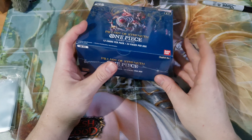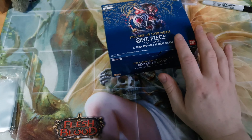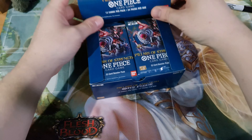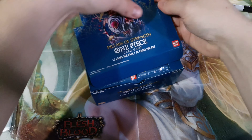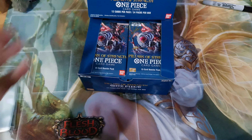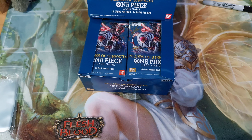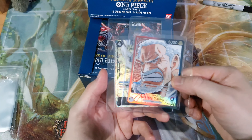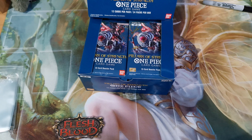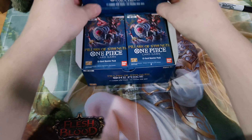We've been opening a lot on the WhatNot streams. One Piece is absolutely flying out — I cannot hold stock long enough, it just goes too quickly, it's just so popular. We managed to pull some really nice stuff last night. I opened up a box of OP02 myself and we pulled the Alt Leader Garp and Borsalino, which are really nice cards — great additions to the collection.